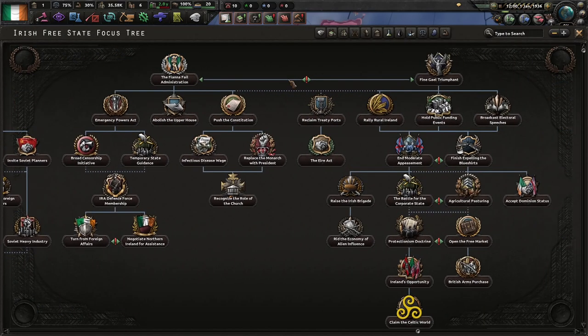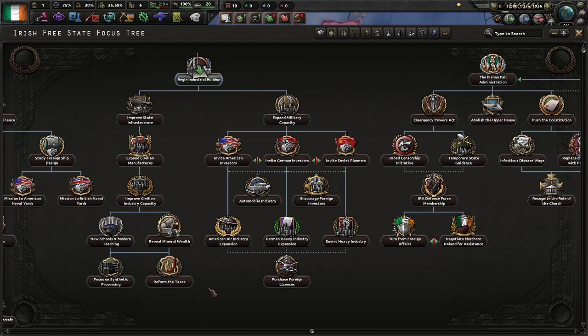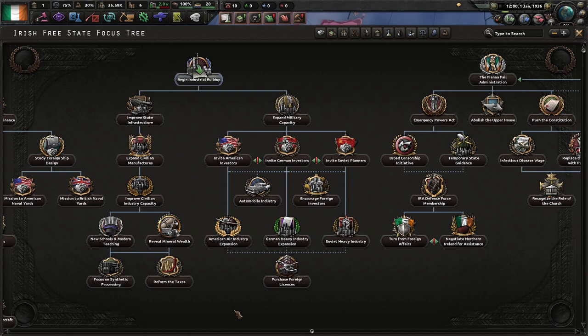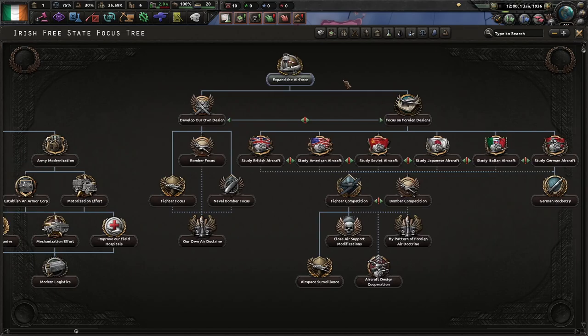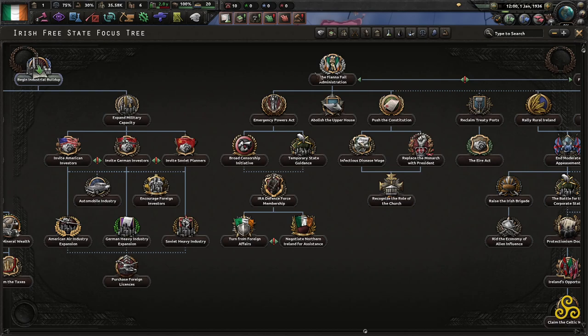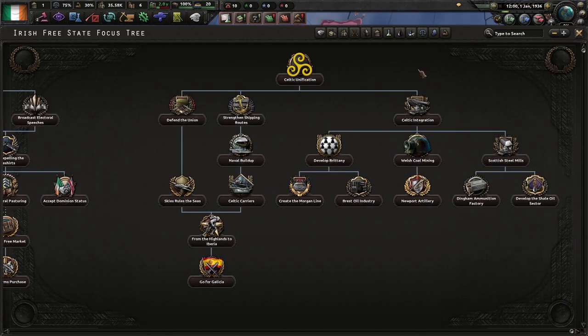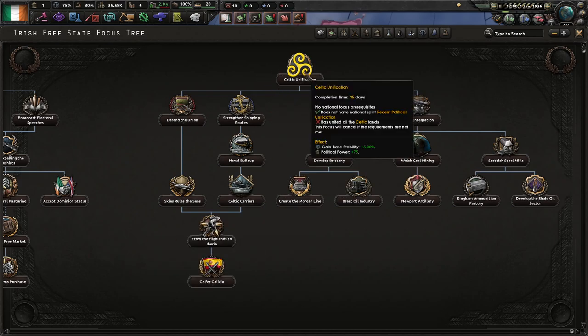I'm going to quickly go over what really differentiates the Irish focus tree in Road to 56. The industrial build-up seems to be pretty much generic, same with the Naval Dockyard, Air Force, and Air General. Most of those are pretty normal. There is also a Celtic unification tree, but I've never tried that.